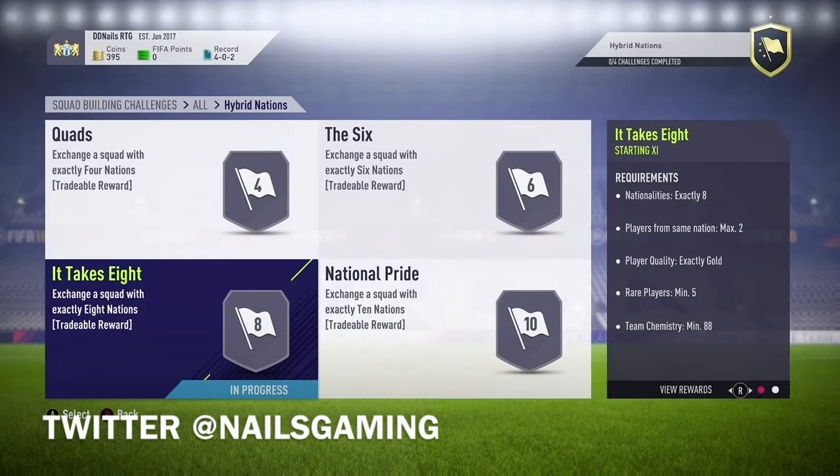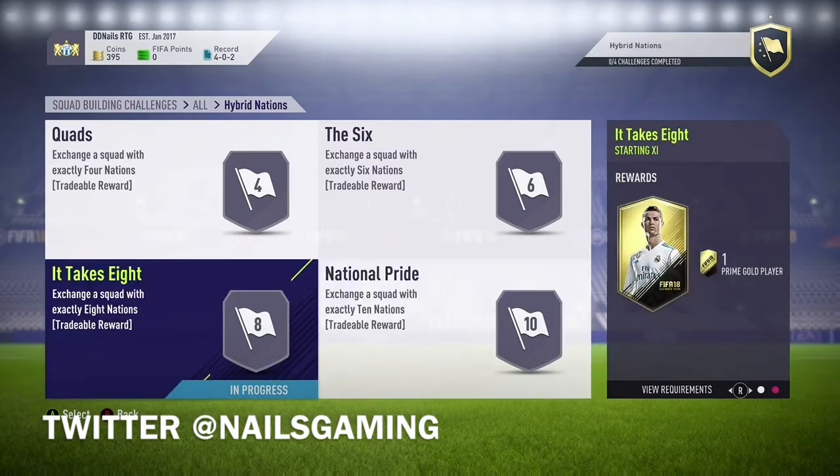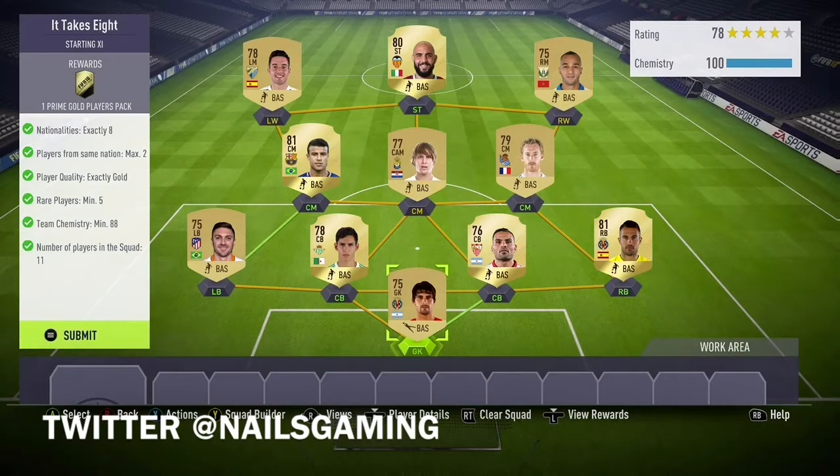If you're new to the channel, I'm doing a FIFA 18 Icons Edition giveaway. Check out the description — that giveaway link is in the description. I'm also going to be doing a bunch of coin giveaways: 100,000 coins a week, 50,000 coins a week, a bunch of different coin giveaways. Make sure you hit that big red subscribe button. I will be doing a Road to Glory and a Draft to Glory series on my channel — two different series — so subscribe and I'll be doing a ton of giveaways on those series as well.